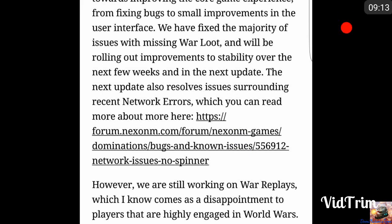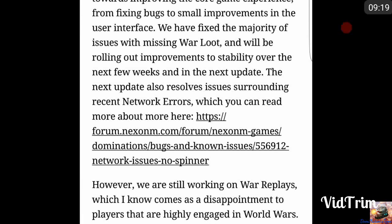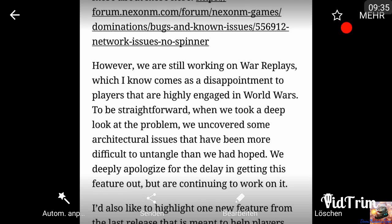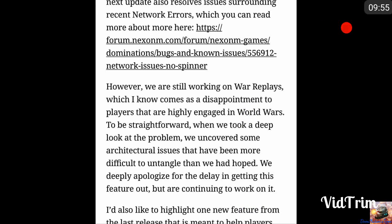The next update also resolves issues surrounding recent network errors. This is a very severe problem because currently you often get network errors without any warning — no spinner, no indication at all. You have a stable internet connection and nevertheless it crashes and all your troops are gone. That's very sad. However, regarding war replace — which is disappointing to players highly engaged in world wars — when they took a deep look at the problem, they uncovered some architectural issues that have been more difficult to untangle than hoped.